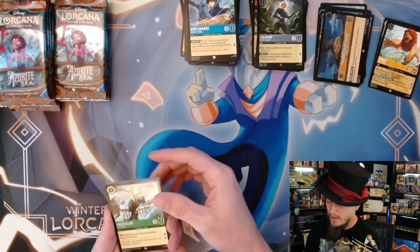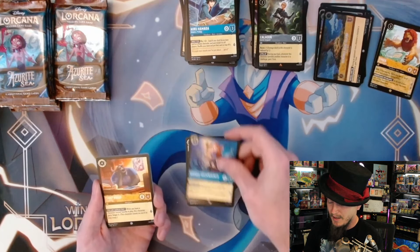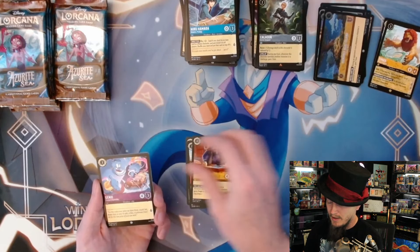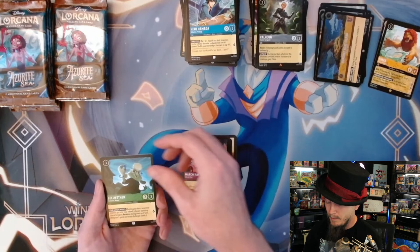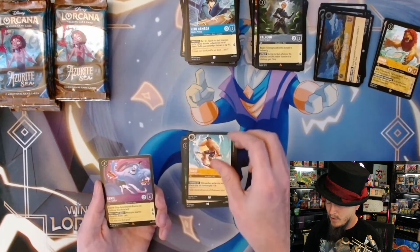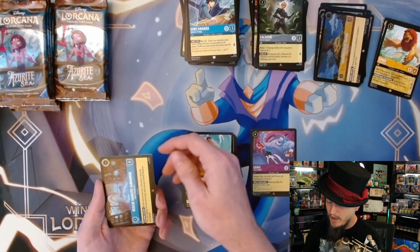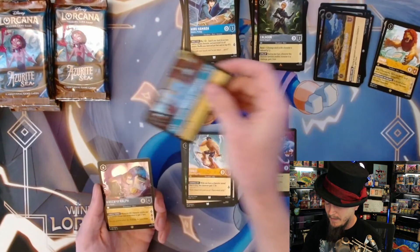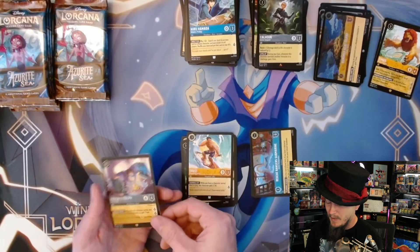Heathcliff, Kakamora, Gadget, Chief Bogo, Genie, Jim Hawkins, March Hare, Bellwether, David - first rare is Genie, followed by Rescue Rangers Submarine, and we got a foil legendary Wreck-It Ralph!